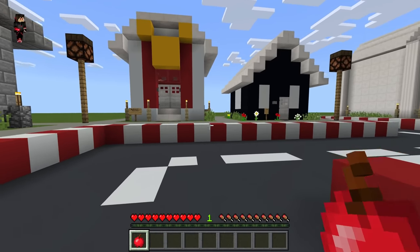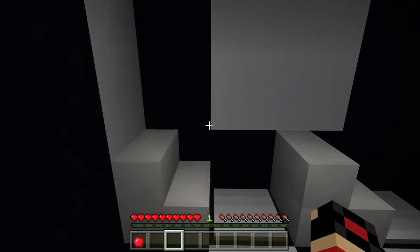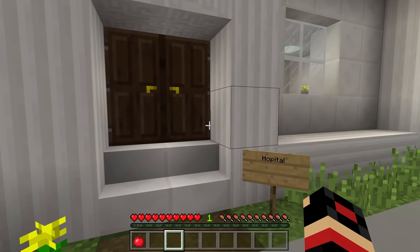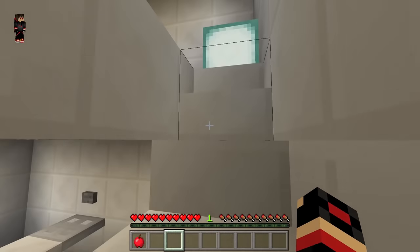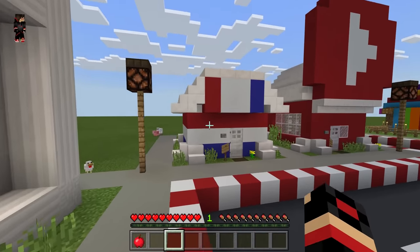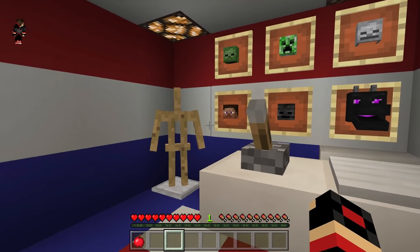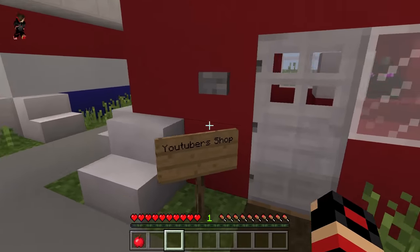This is a cinema — when you tap on the pressure plate it activates the lights, which is so cool. Let's move into this right here, which is a hospital. Doesn't look like one from outside but it does from the inside. Now let's check out the upstairs — it's definitely the same, nothing changed. We also have a police station, and we have all of these wanted people posted up here, but I don't want to stay in case they take me out.